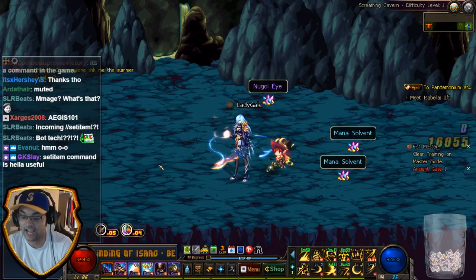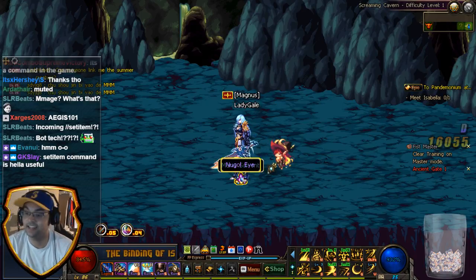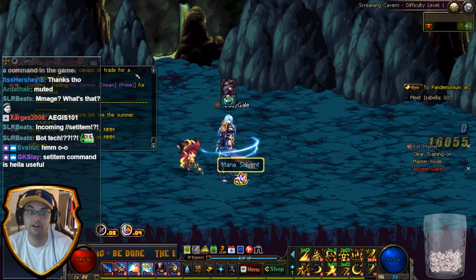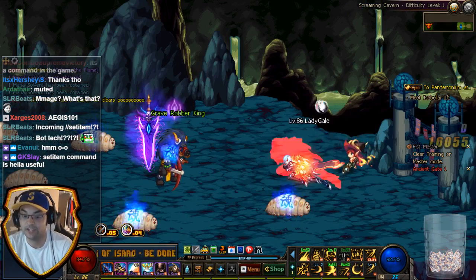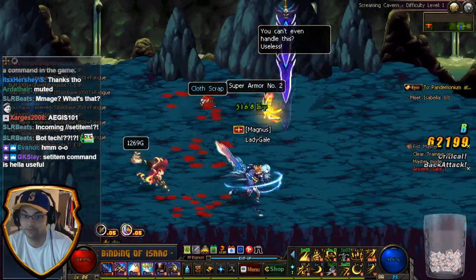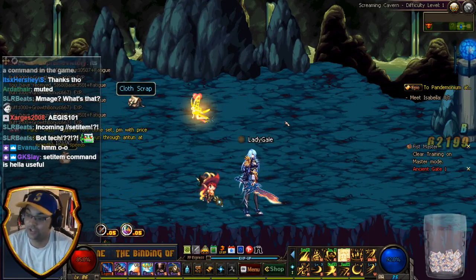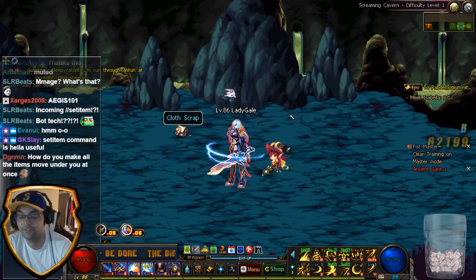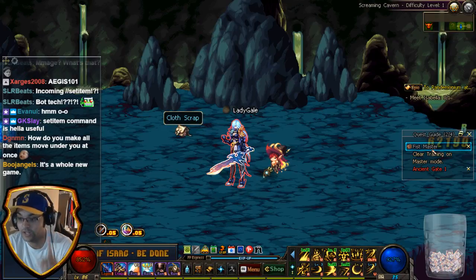The last command is the one everybody keeps asking about: //set item. I have it mapped to my J key, but I'll type it in. That's the command to suck in all items and put them on your character. The key thing about this command — you can only use it one time per dungeon. A notice will pop up on screen if you try to use it again. It's very useful in hell mode when items are all over the place. Use it every dungeon, one time.